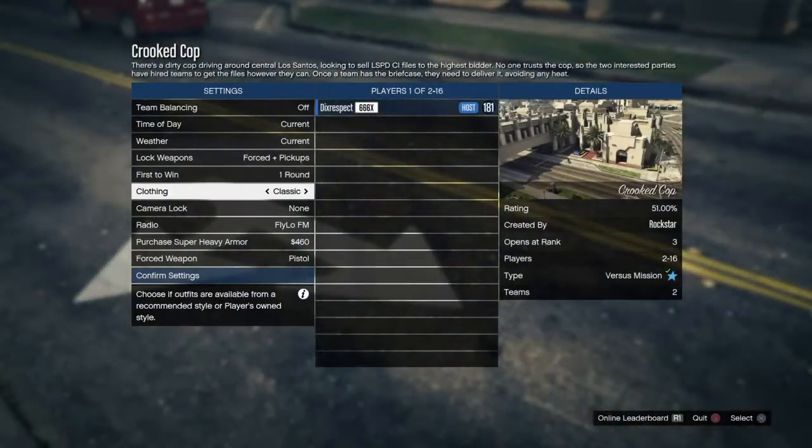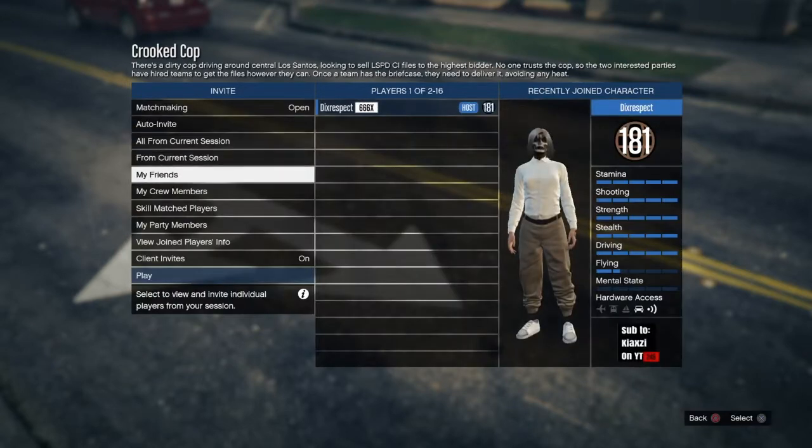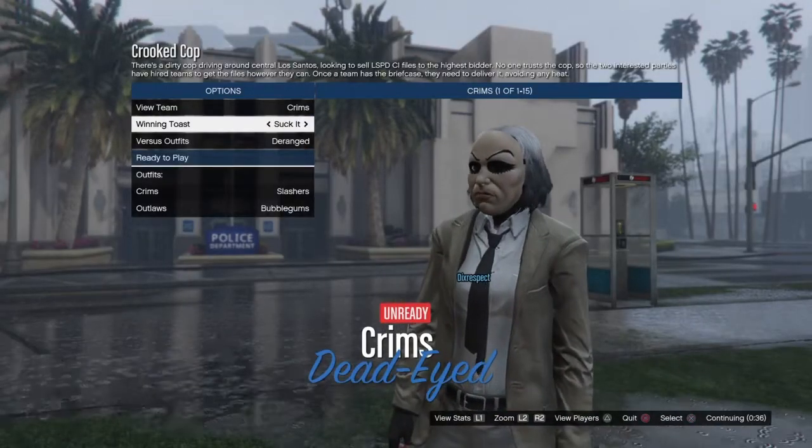Once you load in, go down to clothing and put that to themed. Confirm settings and invite a friend — it doesn't even matter who, but I'd rather a friend join so you can trust them.